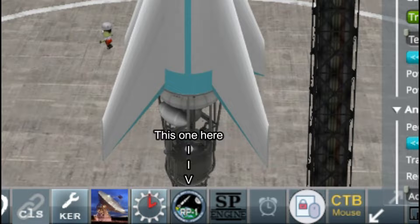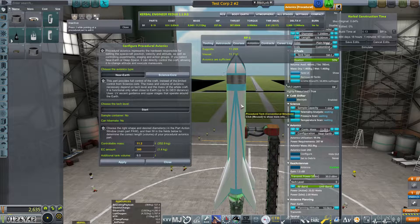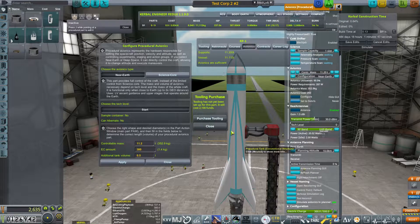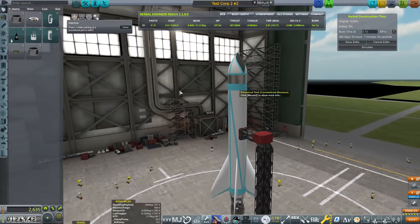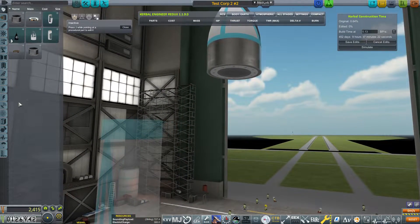I'm going to set the controllable mass a little over my vessel weight, because it's going to become slightly bigger. Set the electric charge at 300 or less. Once I click Apply you see it got bigger and made our vehicle heavier, but we're still within the sufficient range — which is why I always go a little over. We will have to retool this, which will cost about 2,100 funds. Always test before you tool. Simulate your rockets until they're ready, then tool it.